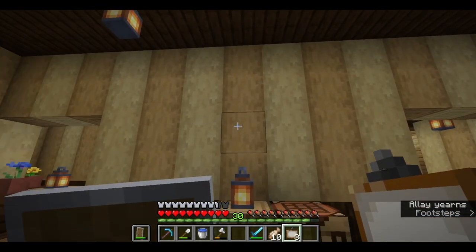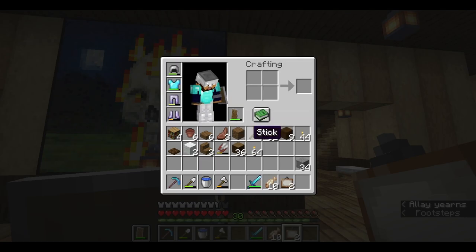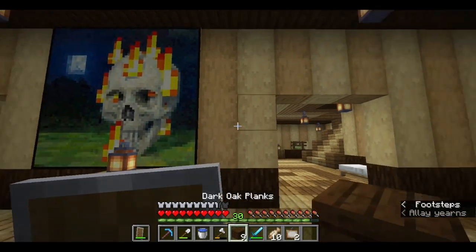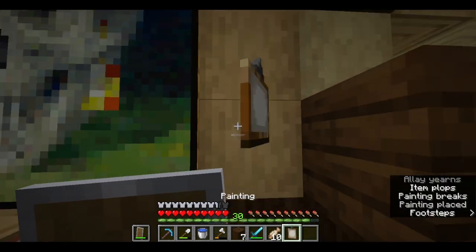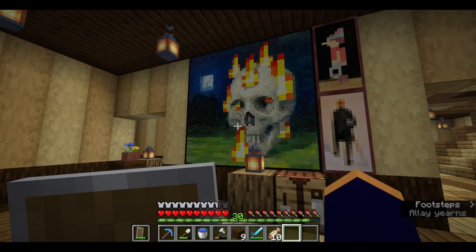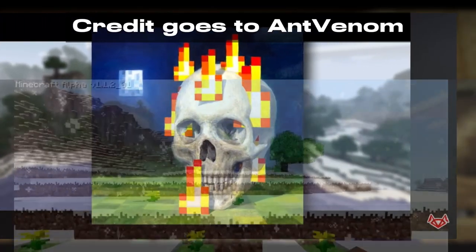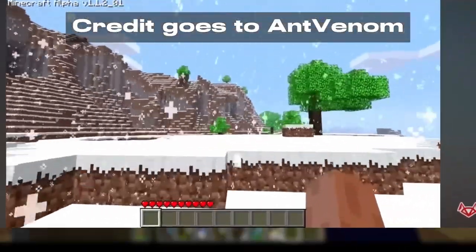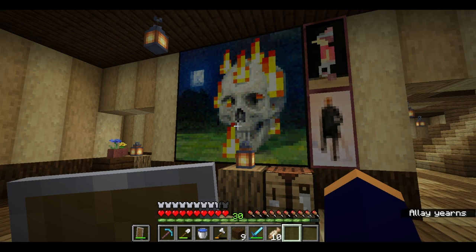I feel like this wall definitely needs a painting. Kind of sucks that it's odd numbered — I'll have to make it work. I guess I could do one painting here and then maybe the two-tall paintings here. There we go — yeah I like that. I forgot that they found the seed for this painting. The world seed was revealed using only a single GTX 1660 Ti graphics card. The fact that people were able to do that — and find the title seed — that insane level of reverse engineering is amazing.